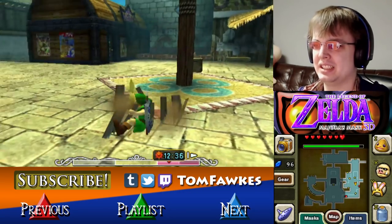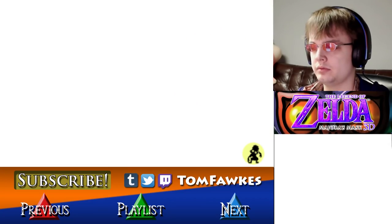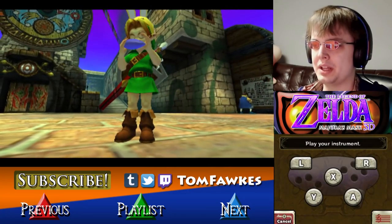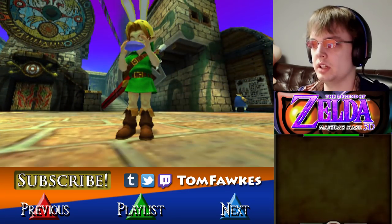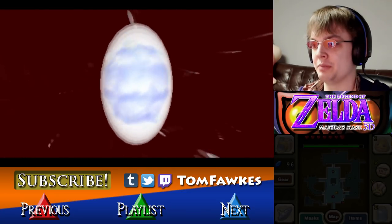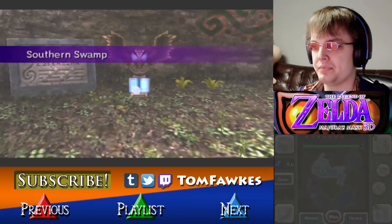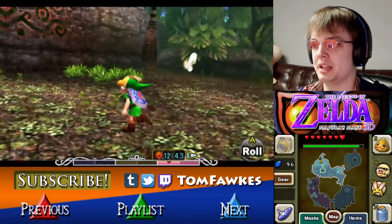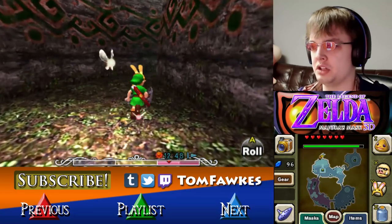I wonder how many other games are like that. I probably shouldn't risk it unless I'm gonna be doing this on the first day. What else could I do in the meantime? There was a shooting gallery in the swamp — I don't think I had the bow at the time though. So let's go to the Southern Swamp with bunny ears. Oh, ooh — a fairy! It doesn't really do me any good, but it's a fairy nonetheless.